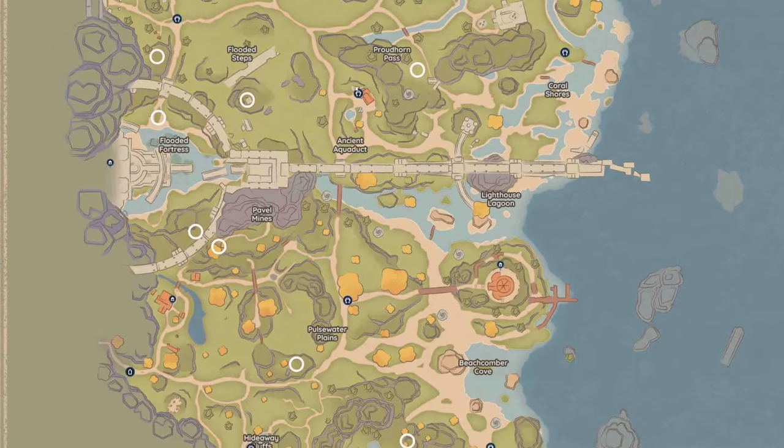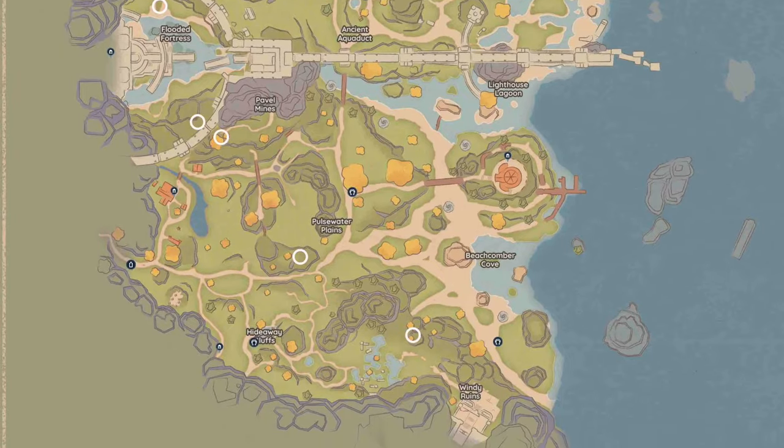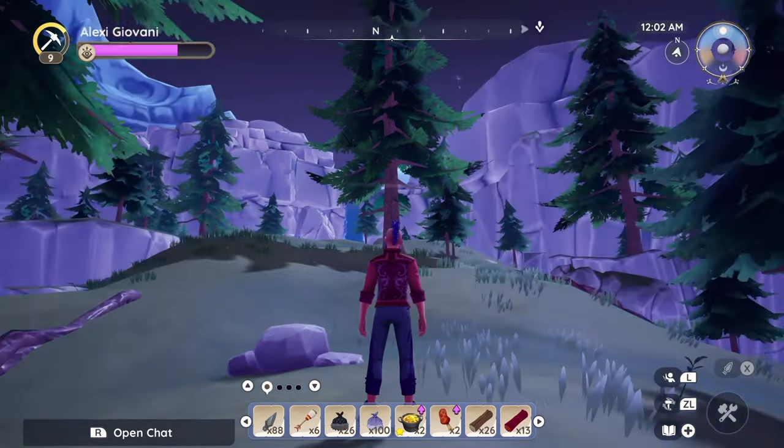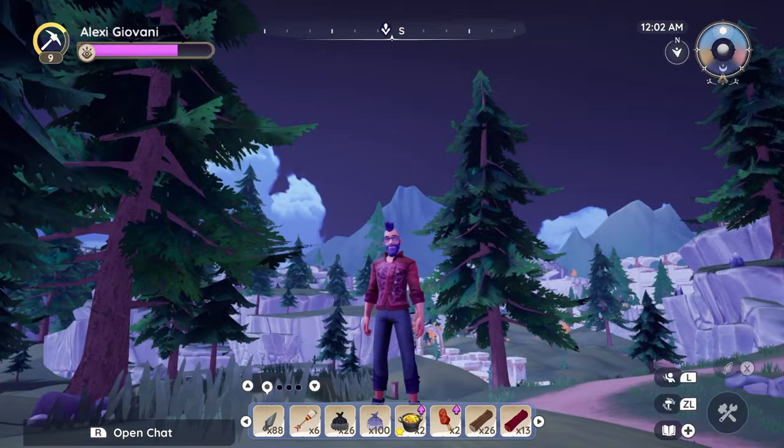Here's a map of the known locations of the groves — if you know any more, please let us know in the comments. If you're in the wrong part of the map, you won't hear the howl. For instance, being at Thorny Thicket when the grove is in the southern part of the Bahari map means you'll miss it entirely.